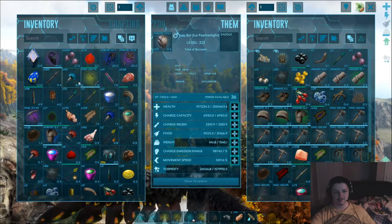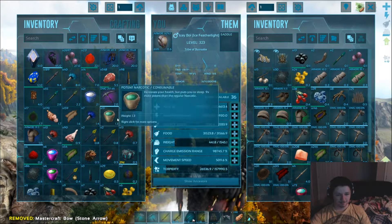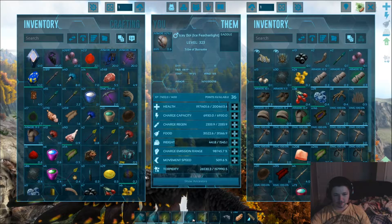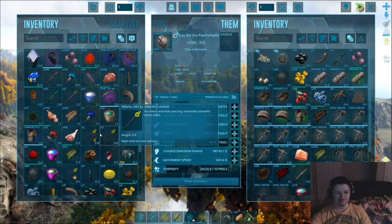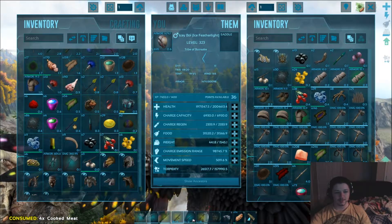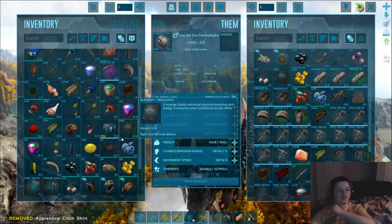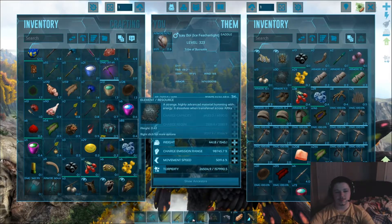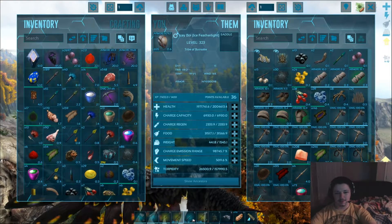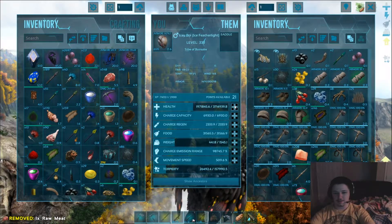What else did we get? We got a woolly rhino saddle, a prone turtle, a journeyman metal shield — I don't think we got another one, I think that's our shield. We also got this which I'm just gonna throw away immediately — 217 versus 312. In the grand scheme of things we didn't get too much, but we got element which is nice.